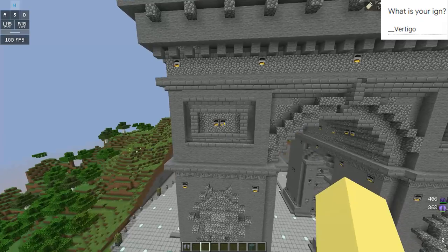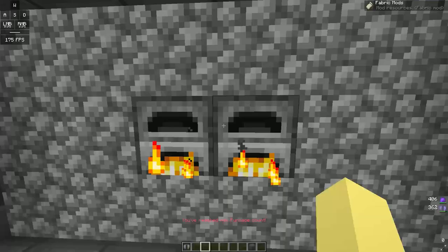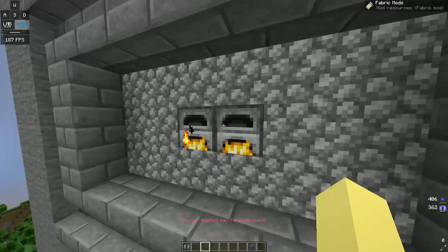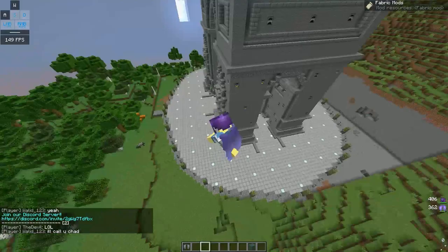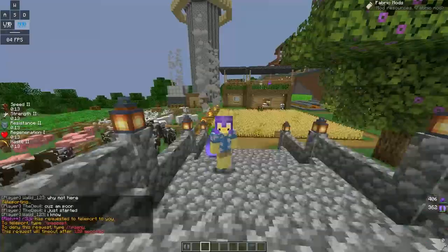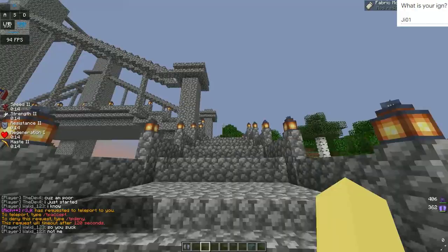Next up we have the Arc de Triomphe — yeah, I take French classes, I'm so good at pronunciation. This is huge. Wait, how are all the furnaces lit? He's actually burning stuff in it! This is really cool, though I don't really think it fits into this area. I maybe would have put it somewhere else, I don't know where either. But that is a huge build — that's amazing.